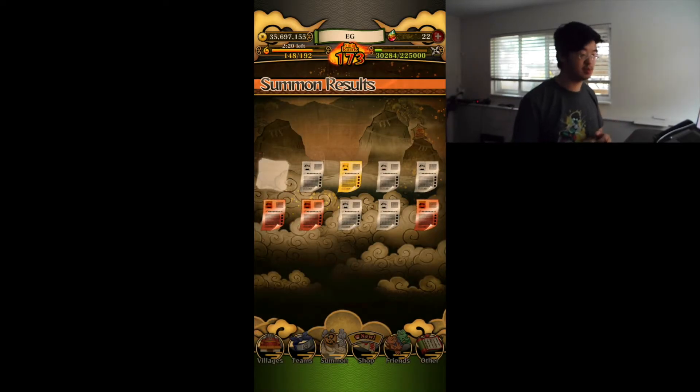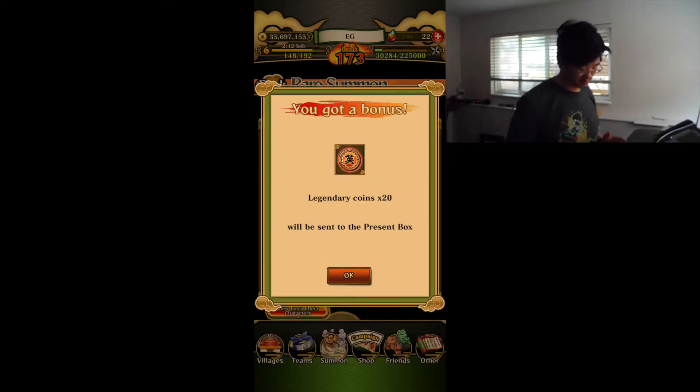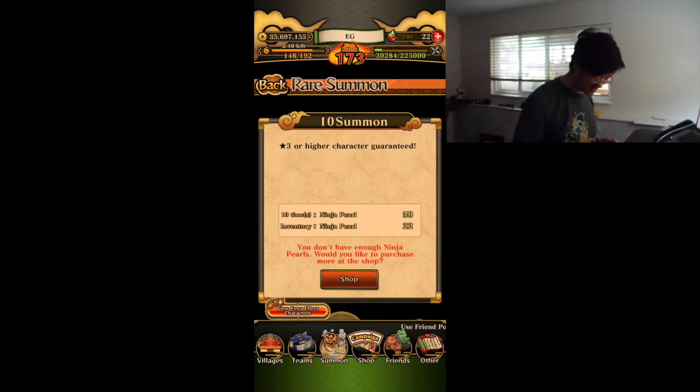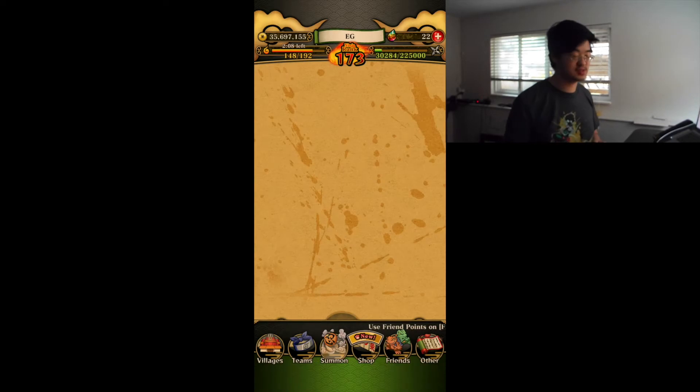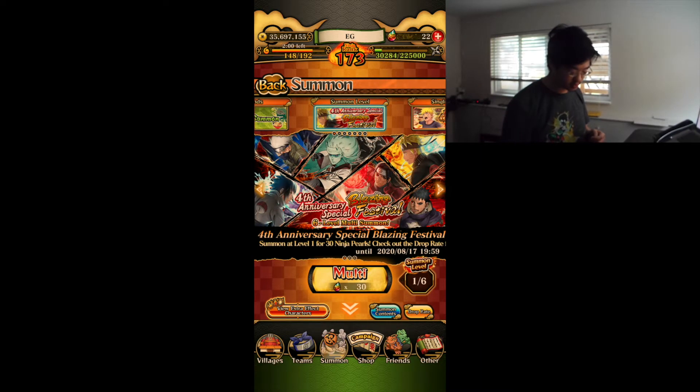We got another gold — come on, please! I'm going to throw up. Because it's been so bad, I'm going to... apparently it wants me to purchase. I don't have any pearls left, so I'm going to go and do these tickets.